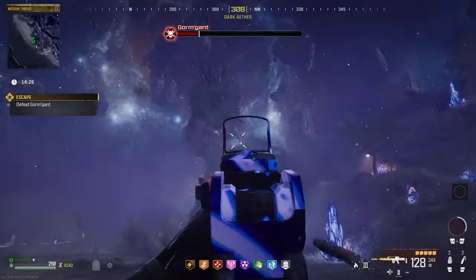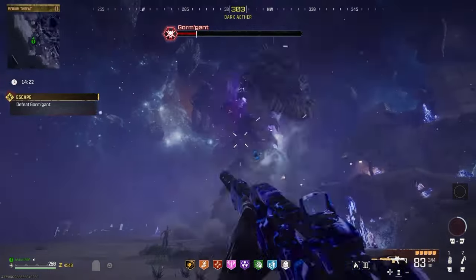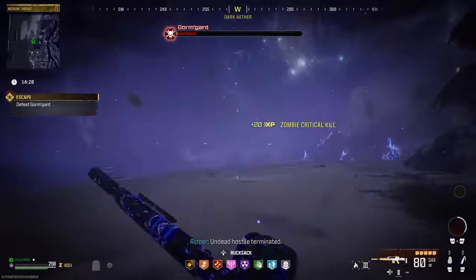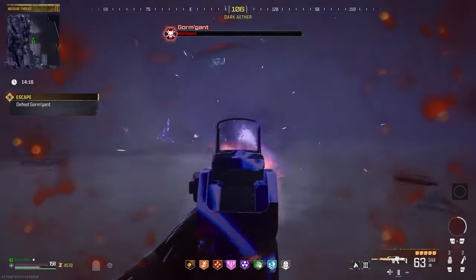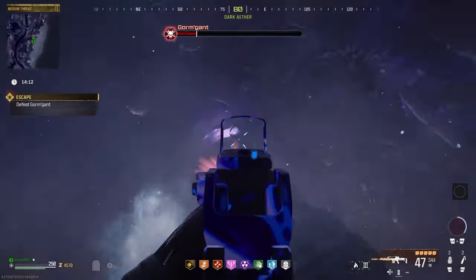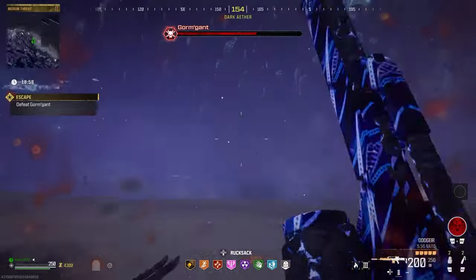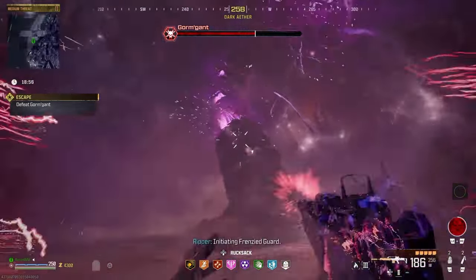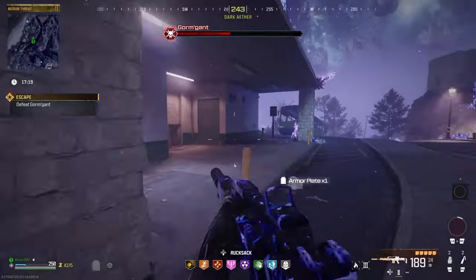With all of this explained, the best way to defeat this boss is to keep circling the giant worm and keep dumping damage into its weak points. Just keep an eye on Gormgant, take out the orbs while avoiding its more direct attacks, and pour on damage whenever you have an opening. If you find yourself low on armor, use your Frenzied Guard or look in the ether crystals around the area as they have a chance of dropping armor when broken.